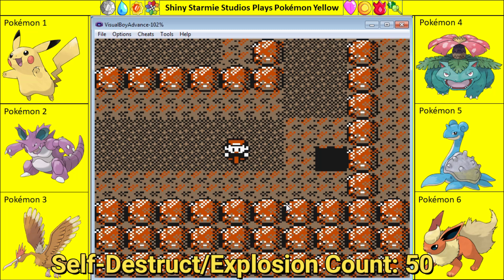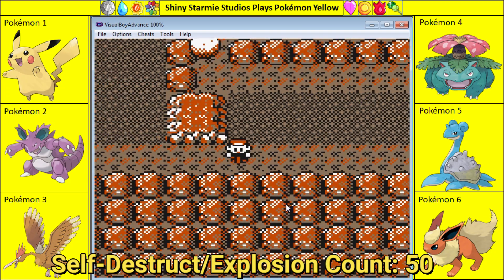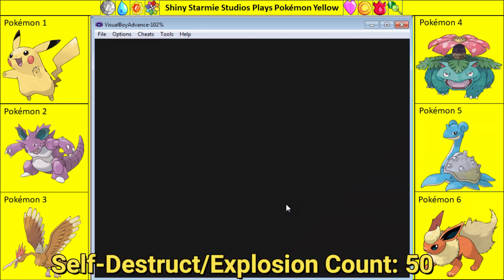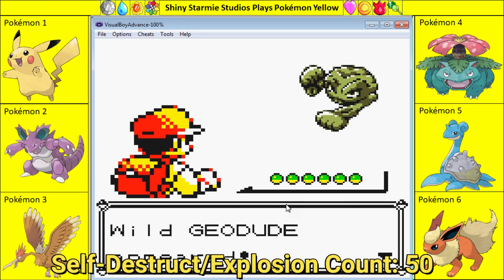Hello YouTube, ShinyStamiStudios here and welcome to episode 120 of my Pokemon Yellow Adventure. In the last episode we got back to where we were and we discovered just how devastating Feero's Flamethrower can truly be.